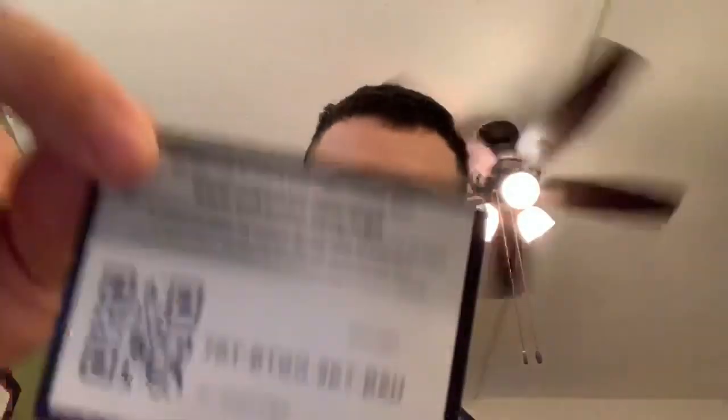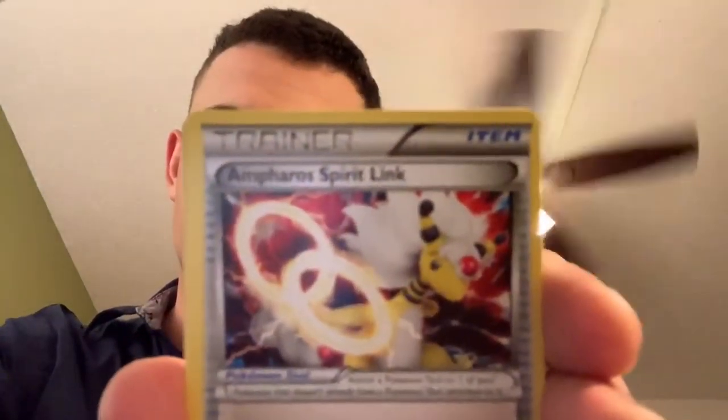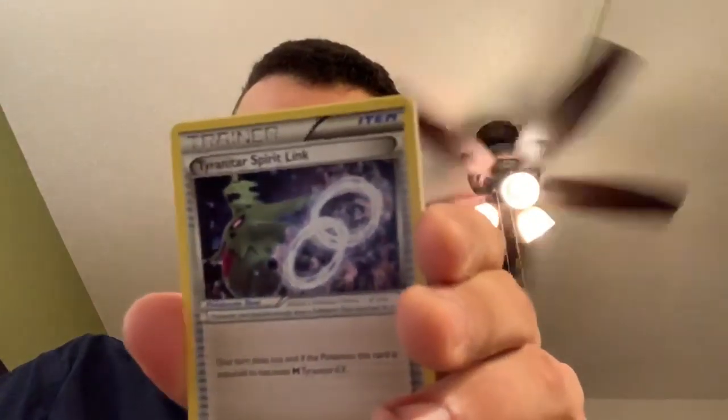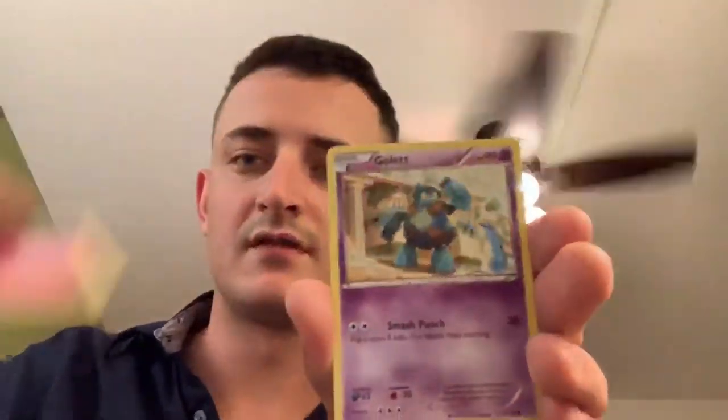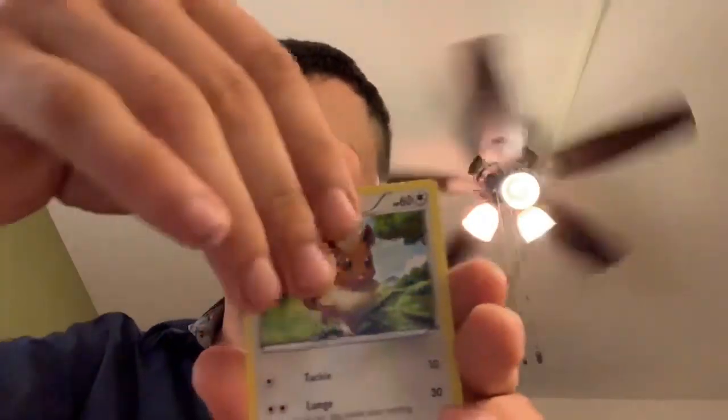All right, back to Ancient Origins. Code card. Three card trigger — there you go, Ampharos Spirit Link, Sableye, Routes, Golett, Eevee, Quagsire, Camerupt — reverse Porygon 2 and Regirock non-holographic rare.